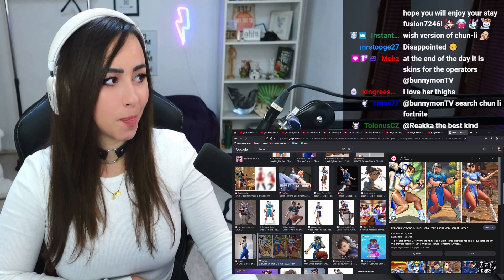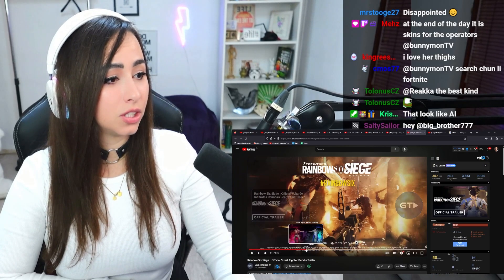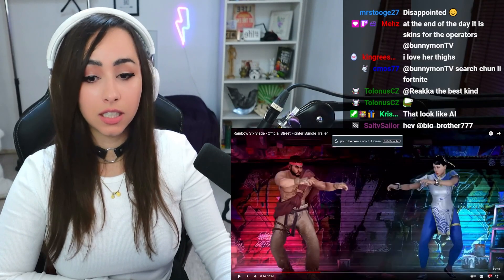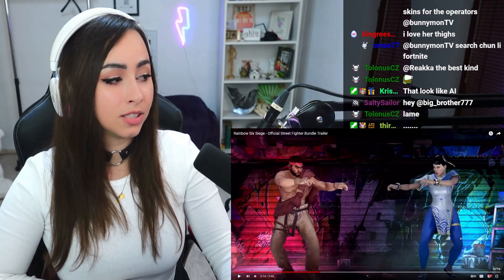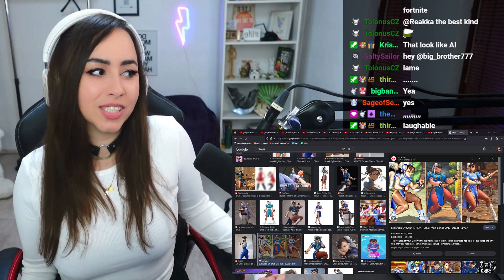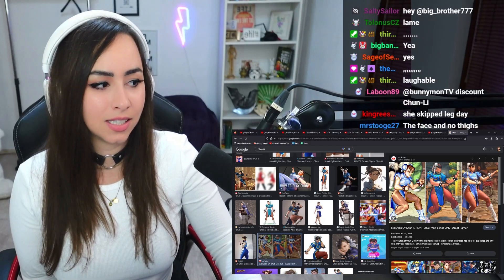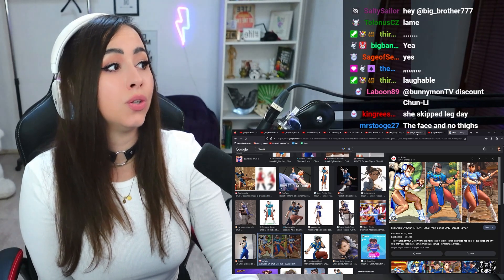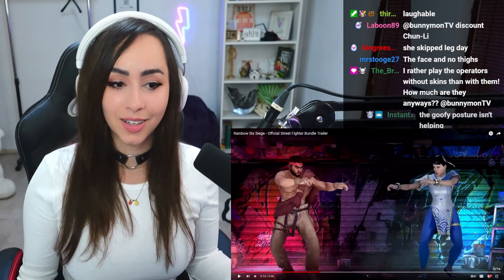This is how she looks in the game, and this is how she looks here. Do you see the difference? Because I see the difference. She has a really small waist, and her actual dress — her thighs are showing. Originally her outfit looks like this, and her thighs are huge, way bigger than this. For some reason they decided to put blue leggings on her.